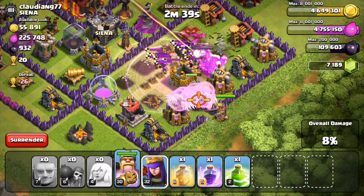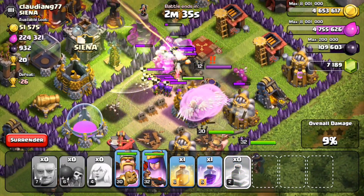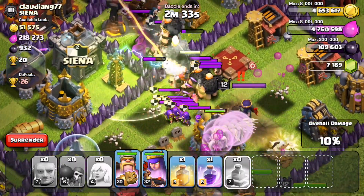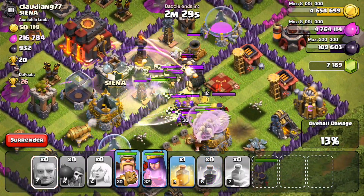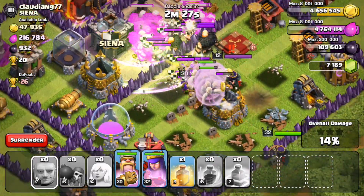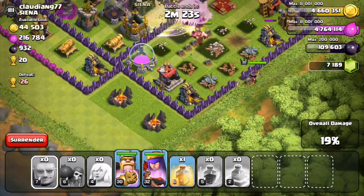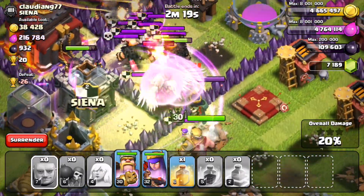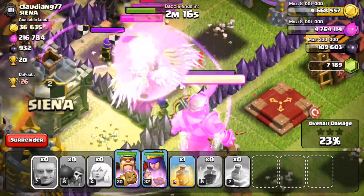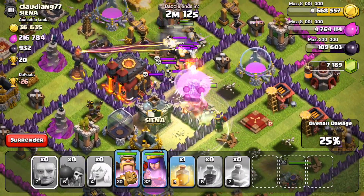Let's put the king and queen in. I'm not sure how long our troops are going to last. Jump spell in right there — our giants are getting hit hard by clan castle troops. Where is our king? Barbarian king — did I even put him in? Oh there he is! He's going after the enemy queen right now, kicking her ass. All right, the enemy queen is done.